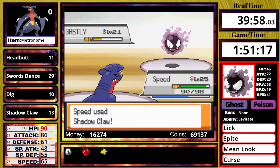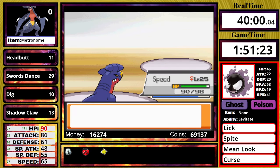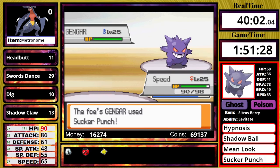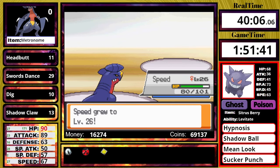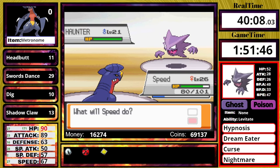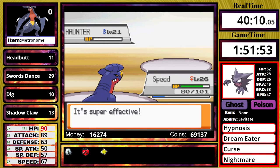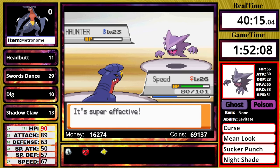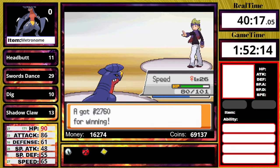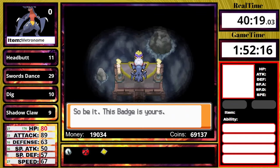With Shadow Claw obtained, I take on Morty. He leads off with a Ghastly — one Shadow Claw knocks it out. Next is his Gengar, which uses Sucker Punch, but one Shadow Claw knocks it out too, so obviously both Haunters fall as well. It's a really good thing they put Shadow Claw right by Mount Mortar on the Ecruteak side — they put that there on purpose to help you with Morty.